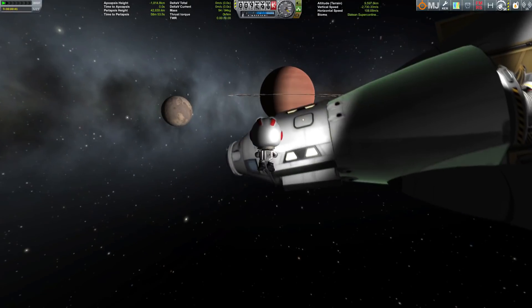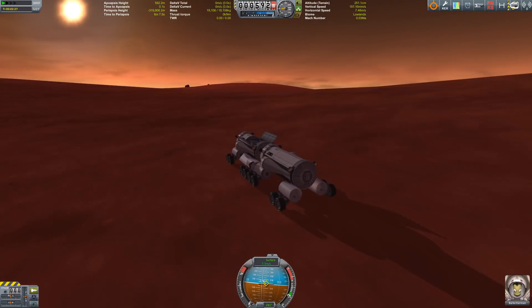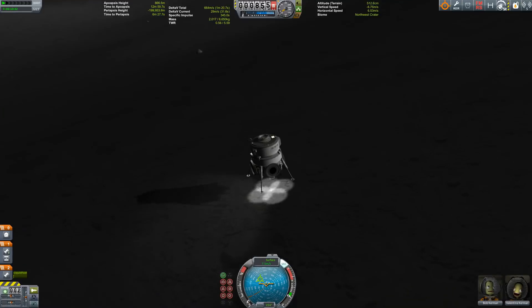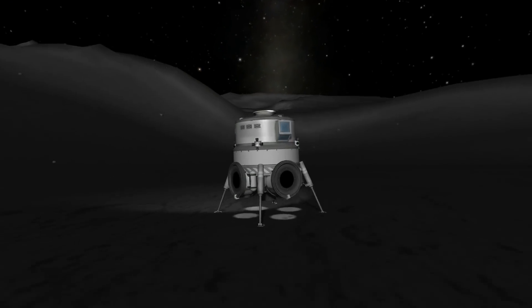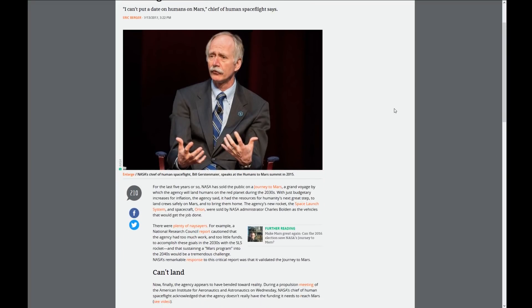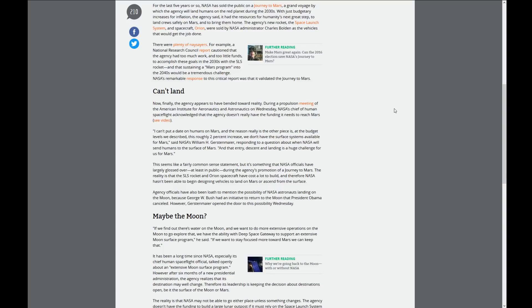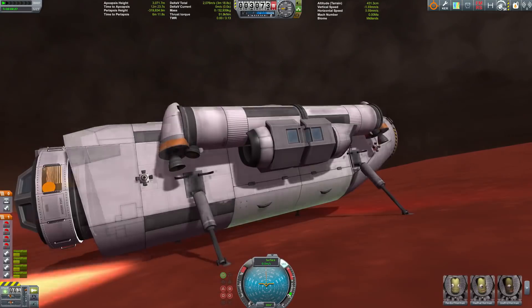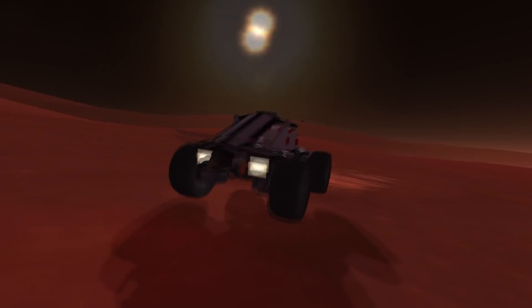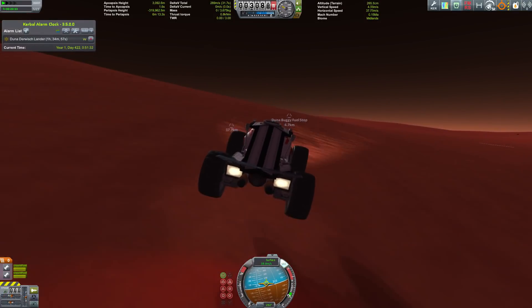Now let's get back to space exploration. Will we send humans to Mars in 2020 as suggested a few years ago? There's no way to sugarcoat this — no. I would love to be alive to see an Apollo moment, but I am pessimistic about the current feasibility of such a project. Ars Technica cites the director of human space flight, Bill Gerstenmaier, saying NASA does not have the necessary funding to send humans to Mars. There's no viable lander, no return vehicle, no habitats — just a lot of concepts including some funky rover designs.